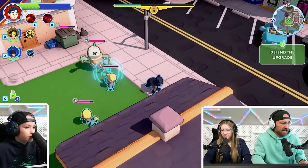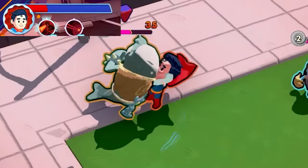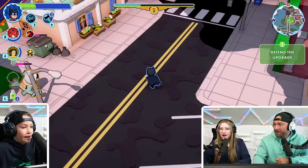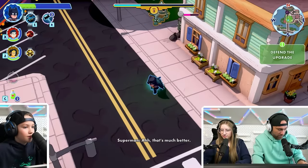My turn. I'm clicking X — Superman. Boom. I died, bro. If I click C, I can heal you up, so I'm gonna drop your back. Thank you very much.